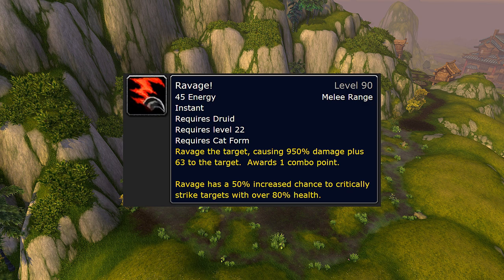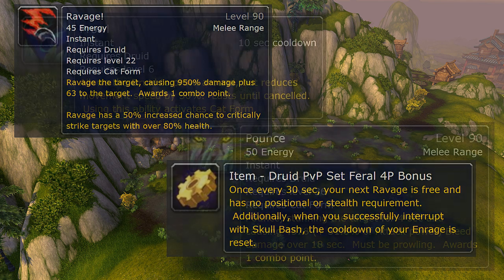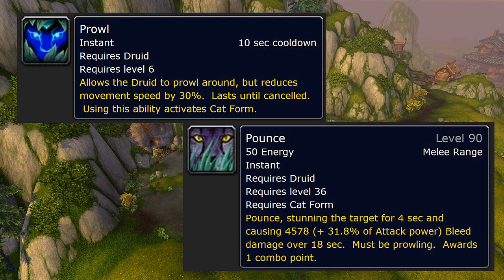Ravage — you want to use this as frequently as possible, but it requires stealth and also requires you to be behind your target. For that, we get a free Ravage every 30 seconds with our PvP tier. The last combo point generator is Pounce. You need to be in Prowl — commonly known as Stealth or Invisible — to be able to use it, but you will always want to start with this.